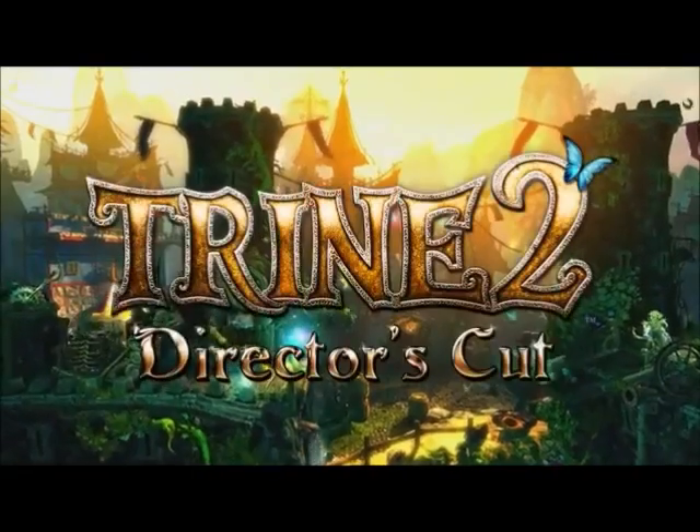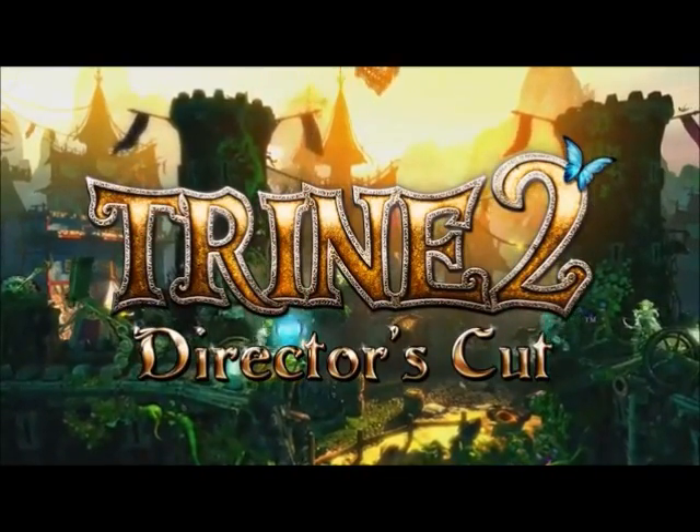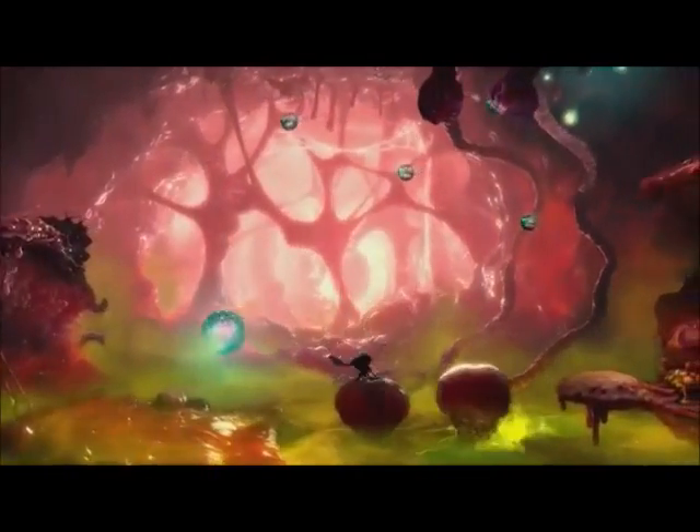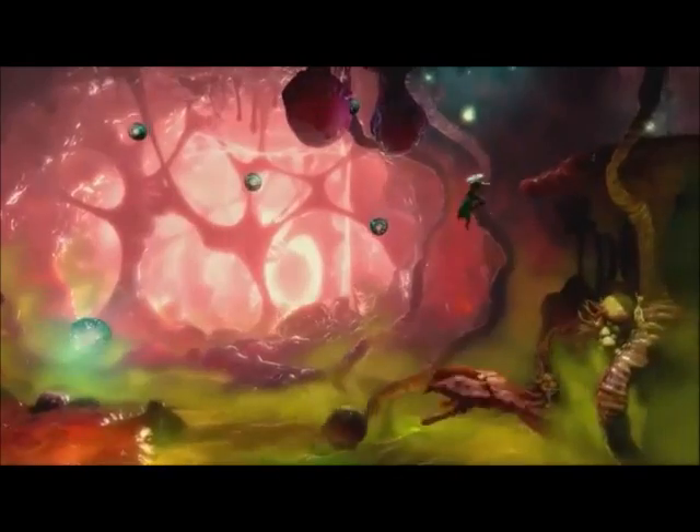Now let's move to some Wii U downloadable games available from Nintendo eShop this year. We are delighted to offer a fantastic lineup of quality downloadable titles showcasing the skills of a wide range of development teams. First up is Trine 2: Director's Cut from Frozenbyte — a Wii U exclusive version of the original Trine 2 with new modes and features.